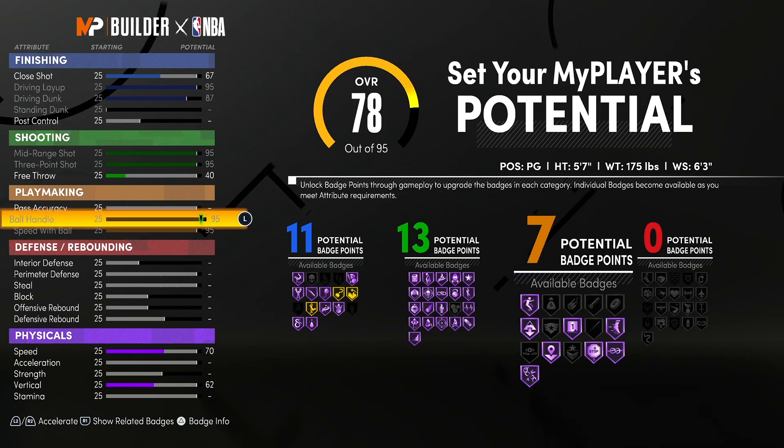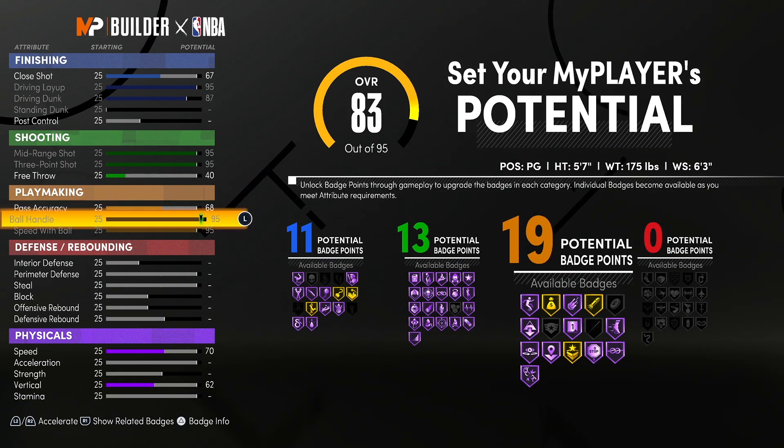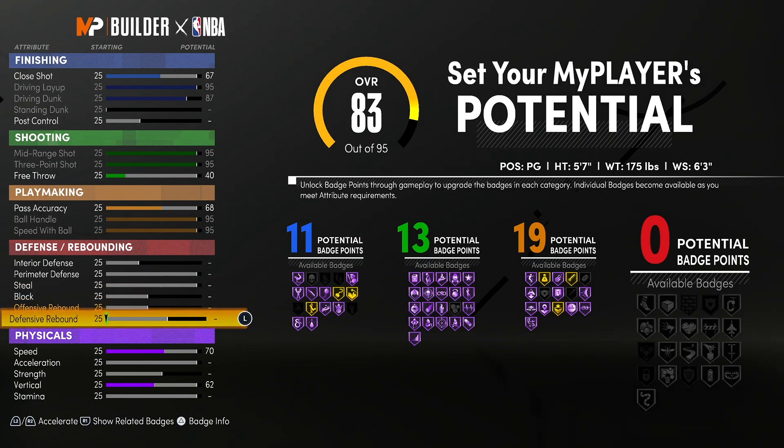Playmaking — let's max out speed with ball. They're showing love on the playmaking badges, I can respect that. I don't feel right having less than 20, but I think we have to go low just to keep everything else spread out. Let's come back to that and leave it at 19. Let's see what we did for defense. This is why I didn't give it block — you can't even unlock Rim Protector on this build. You literally will not get one block on this build.